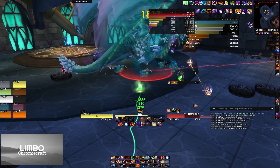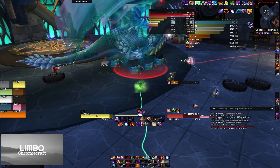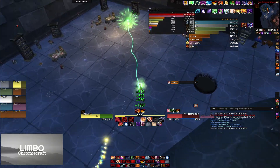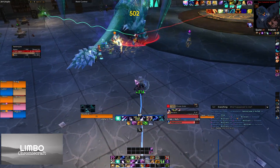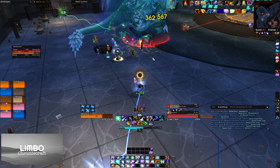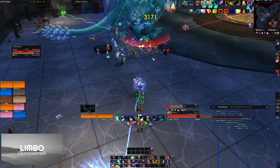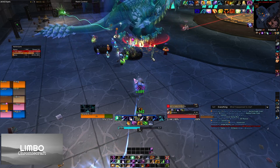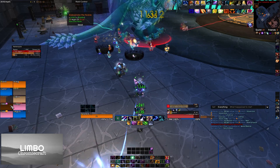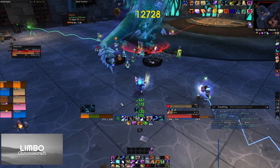The green beam reduces your mana total, so assign two classes that do not use mana to hold it for one entire phase. Melee on the green beam need to be careful not to get too close to the boss, as Netherspite's hitbox is huge and the beam will redirect to the boss instead. For the blue beam, assign four damage dealers — two for each portal phase — each taking around 25 to 30 stacks before swapping, or alternating without letting the buff drop. In all phases, watch for void zones: black circles on the ground that deal massive damage — move out of them immediately.